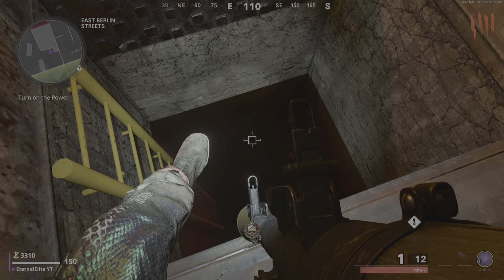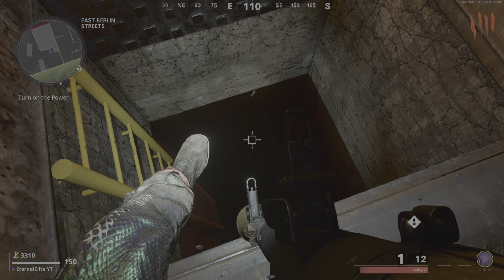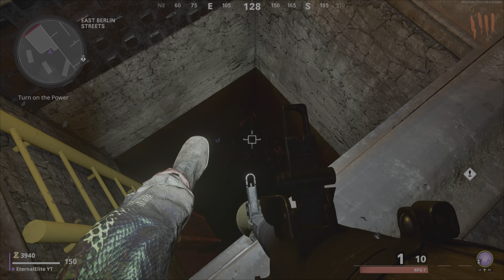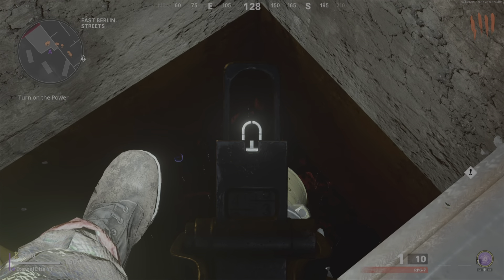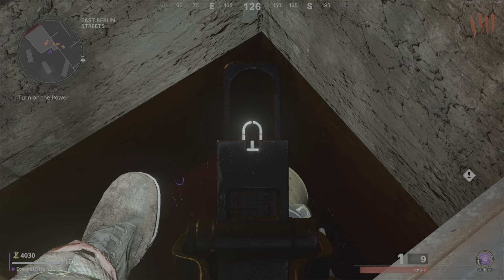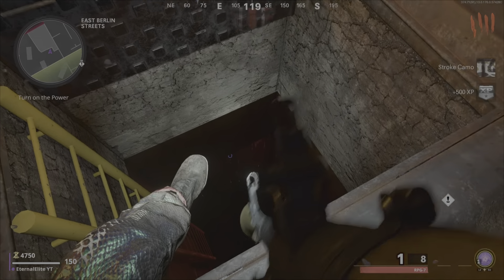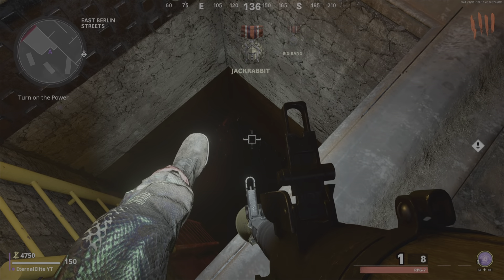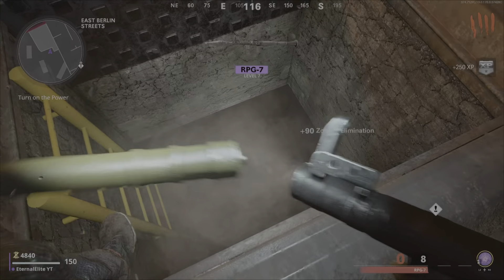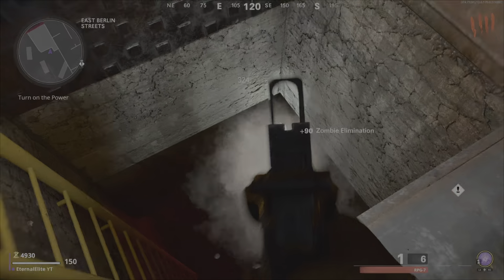This is where the RPG comes in. I'd recommend you go ahead and Pack-a-Punch your RPG — unlock Pack-a-Punch and everything — it will give you more ammo. There's also an ammo box right behind you so you can refill your ammo while doing this. As you can see, they will start piling up right there below you and those explosives will get them killed. This is the new pileup glitch, the best working one right now — you'll get your XP and everything.